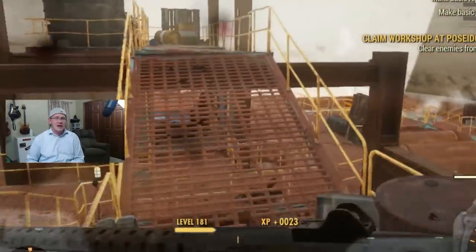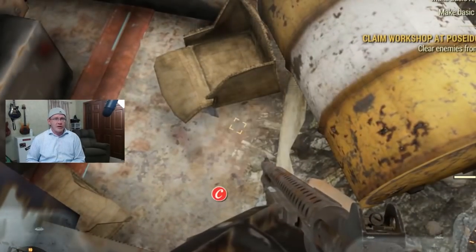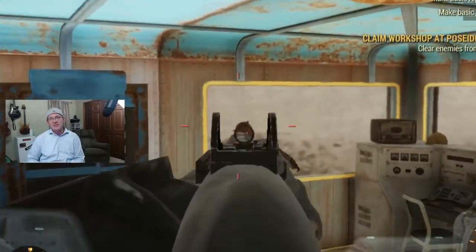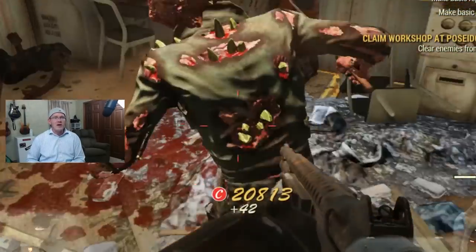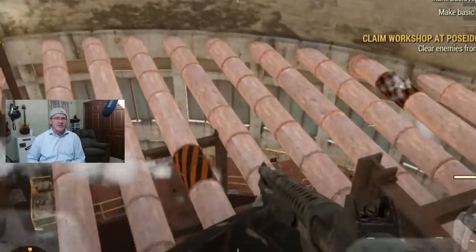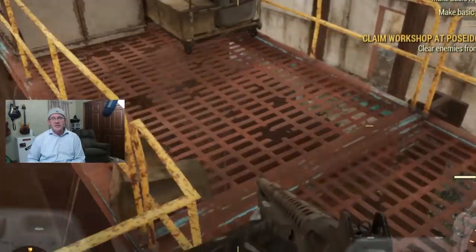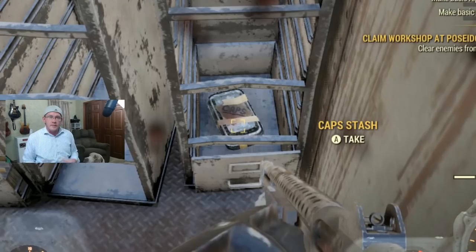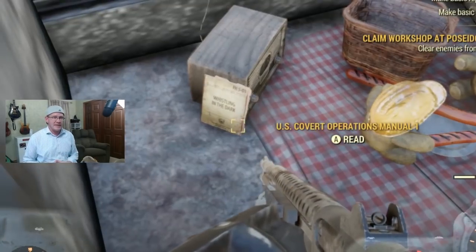Despite that one still working, the good news is they did manage to squash the unlimited carry weight glitch. If you didn't know, people were running around with 5,000, 10,000, even 20,000 pounds worth of junk on them. That might sound cool, but the problem was they would actually stall out the servers, which were already fragile enough. There's a difference between having an extra 100 pounds and an extra 20,000 pounds.